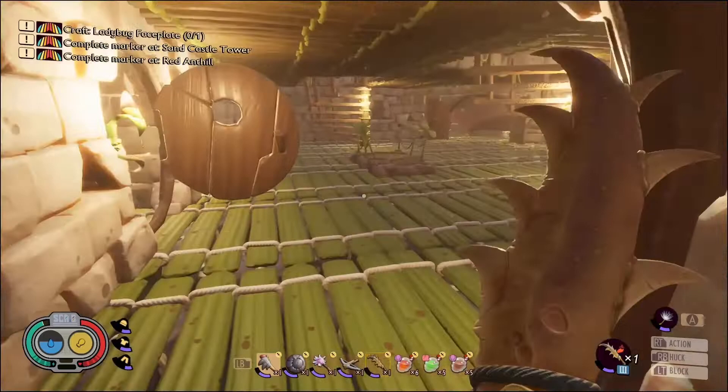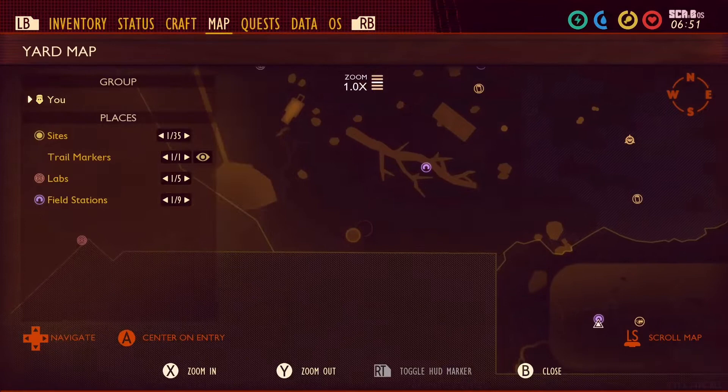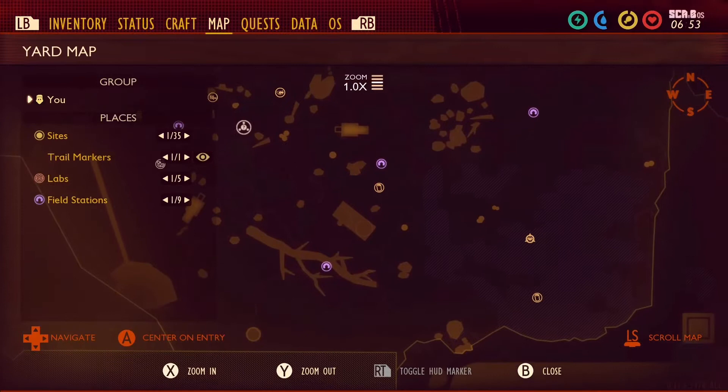We're going to go to the paint can — I haven't been there this playthrough, I completely forgot it was there until I spotted it the other day. We have to be careful of the wolf spider. I also wanted to do the lava cave today.